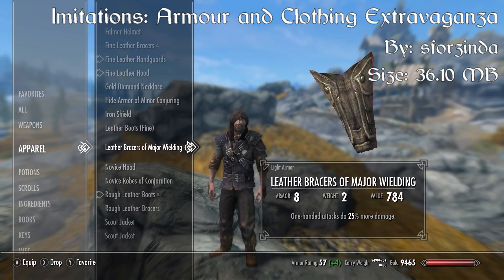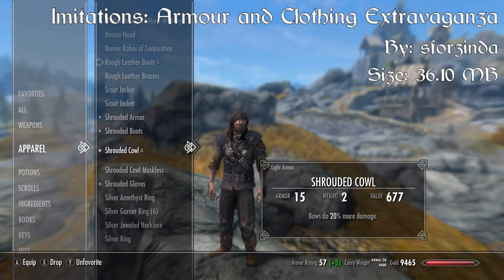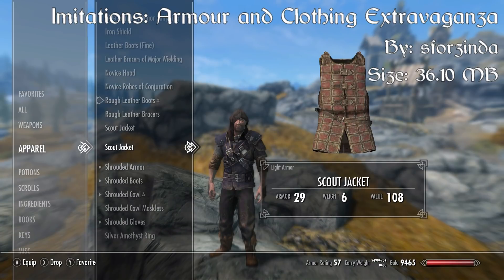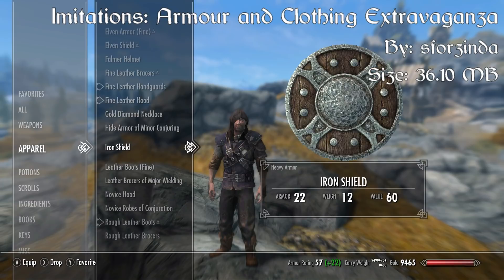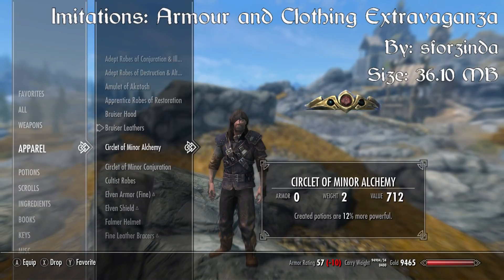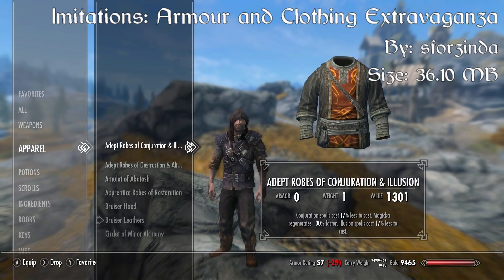There are 20 sets of unique armor pieces added into the game that you can mix and match — and they're all full sets. There's the hood, the chest pieces, the boots and the bracers as well, and those are all unique and you can combine them however you want. The customization with this mod is endless, and that's definitely why it comes in at our number 3 spot, so I strongly recommend downloading Imitations: Armor and Clothing Extravaganza.